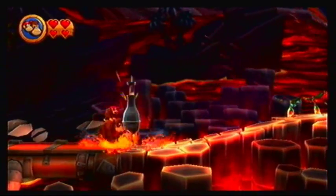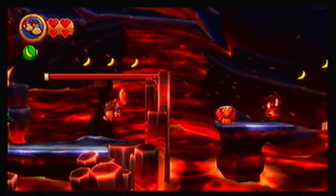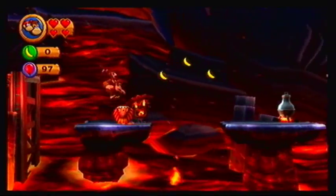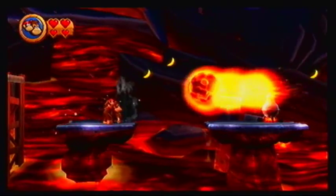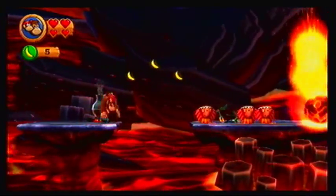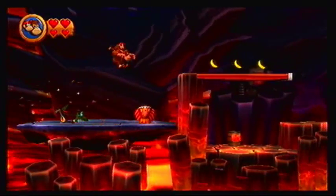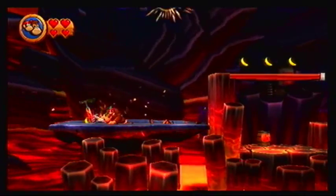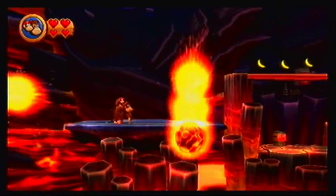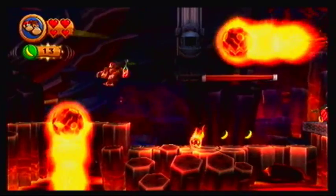So obviously there's going to be a lot of fire you need to deal with. Are they supposed to be like chili peppers or something? Those pinwheels? Either way, we found the first puzzle piece just right over there. These little tiki masks you can just blow on to get some goodies. You've got to watch out for these fireballs because they are pretty big and you can't blow on them — you can only dodge. So make sure you pay attention to their patterns, because if you don't, you're probably going to get killed.